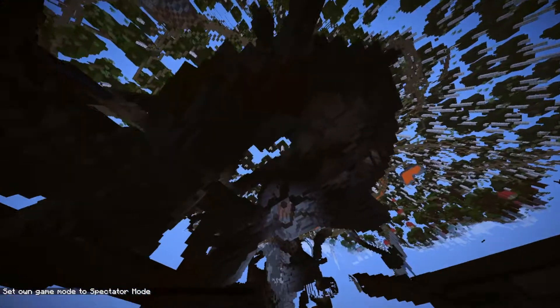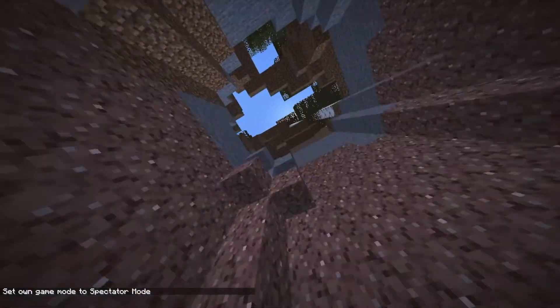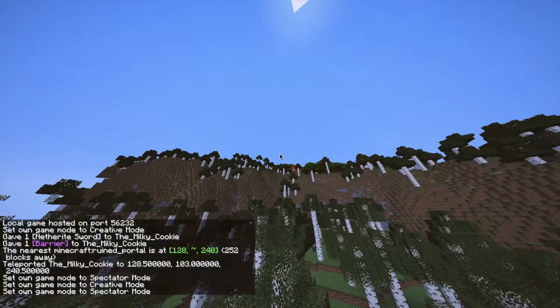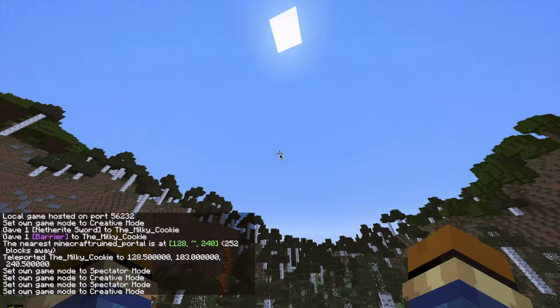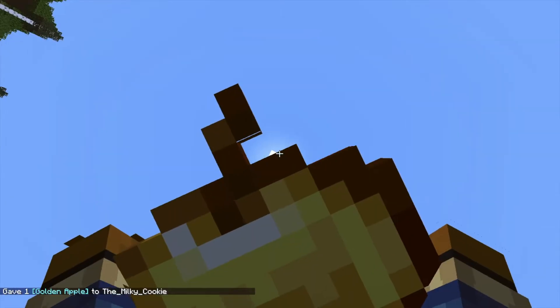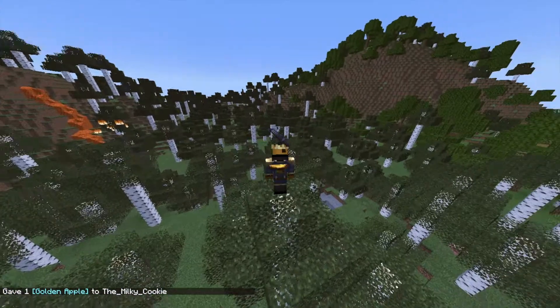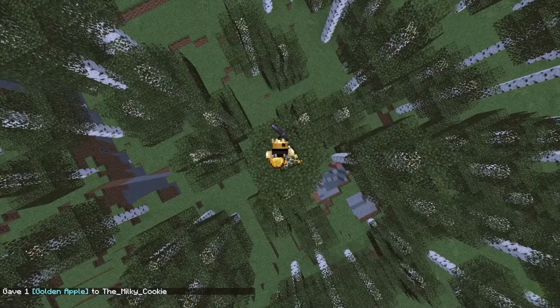Pretty okay update. Last year's was worse — just screensavers — but this one isn't as good as the one before that which had a whole bunch of portals. Let me show you one more glitch: if you have something on your head like the netherite sword and you throw something else at it, it glitches out. Anyway, that's it for this video, thanks so much!